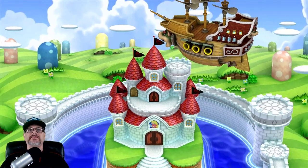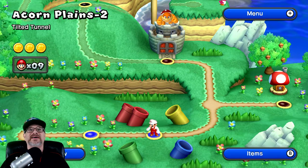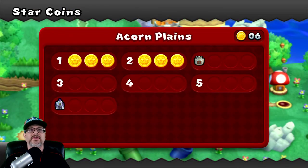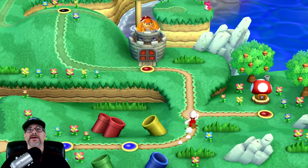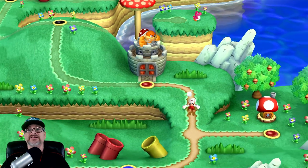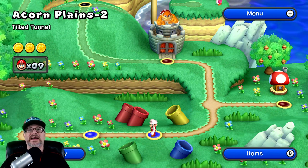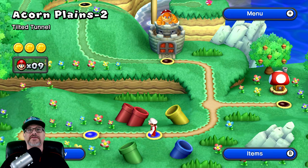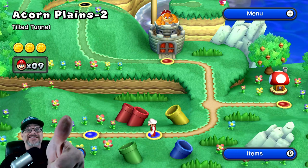We got to get over there somehow, someday we will. If you go back into the star coins here — we got Acorn Plains one and Acorn Plains two. Remember to save all this stuff — you have to go up to the castle to save. With that being said, Youtubers, I hope you like this video — click on all my videos. We got Super Mario, Clash of Clans, we do a whole bunch of random stuff here. So with that, we got to fly out of here. Bye for now, Youtubers!